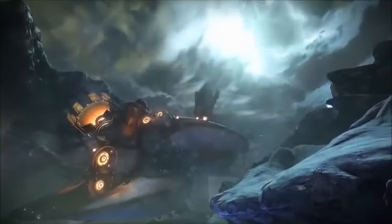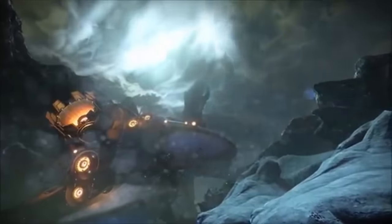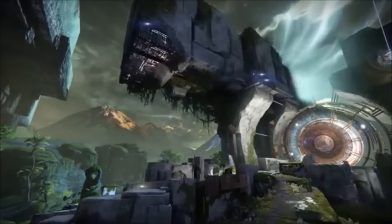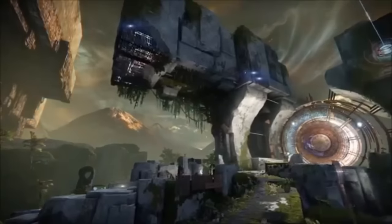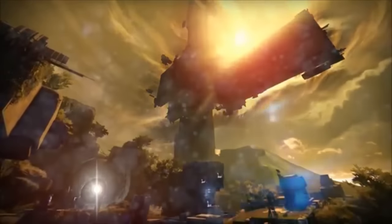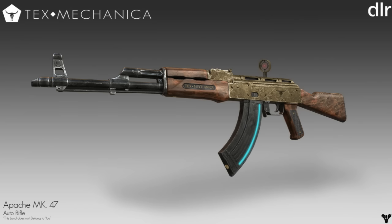As we all know, Text Mechanica — which we're covering in this video — has The Last Word, The First Curse, and The Chaperone, all three exotics. We're going to go over what their ideas and concepts might have looked like if they had other weapons available in the game. Thanks to David, the very first weapon is the Apache Mark 47 auto rifle. As you can see, it's got similarities to the Zalo Supercell or an AK-47 — he took that design because the AK-47 would fit the old western theme of The Chaperone, The Last Word, and The First Curse.